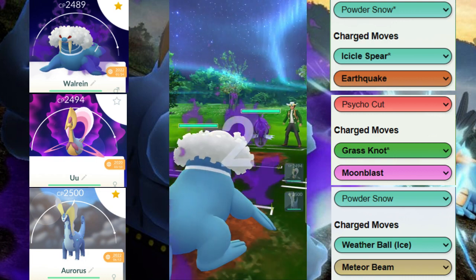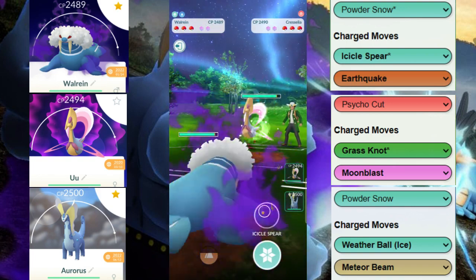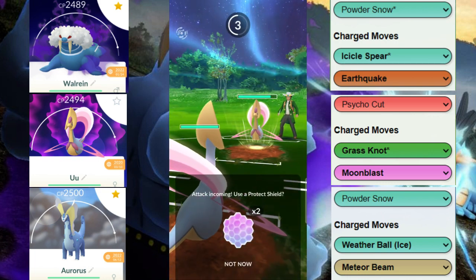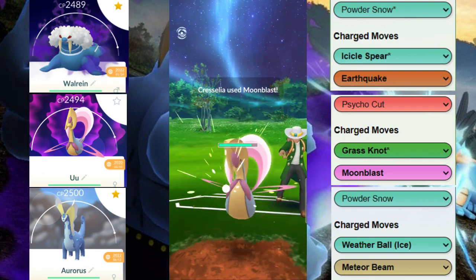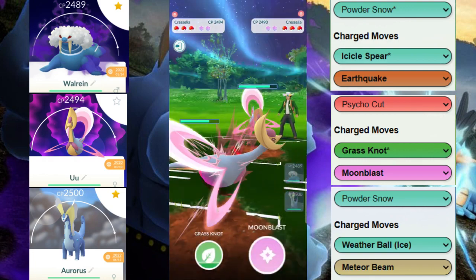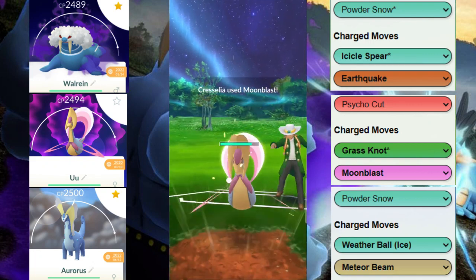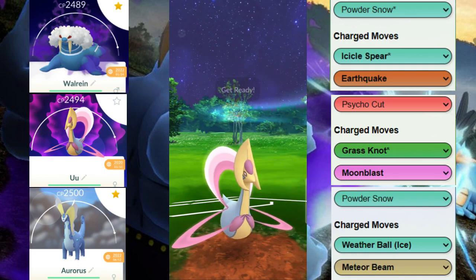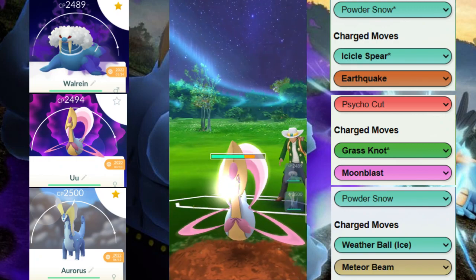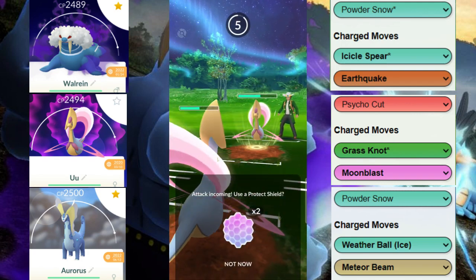They actually end up switching, so we're going to just bank an Icicle Sphere with the Walrein and come in with our Cresselia. We have to take a Moonblast, but unfortunately we don't have a true counter to this opposing Cresselia. Because we were late on switching, we decided to just bank a move on the Walrein and basically take their Cresselia down low enough to farm it later.